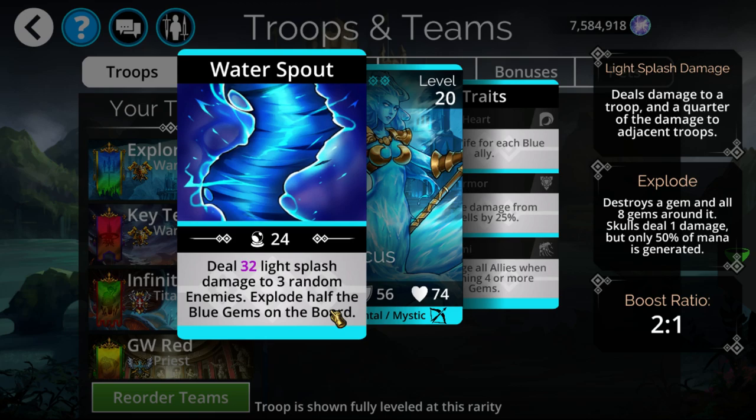However, if there are 10 or more blue gems on the board, it will do more explosions than Infernus. So it's really good to have Blue Storm with it, as well as board clear to keep 10-plus blues on the board to gain better value — or at least 8-plus to match the same value.